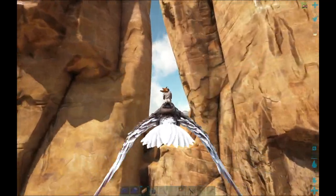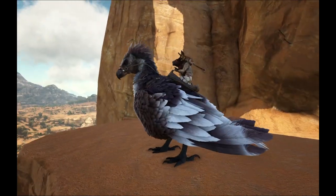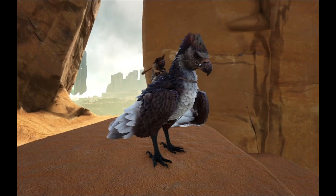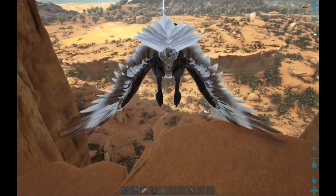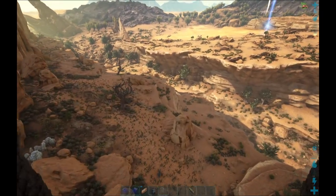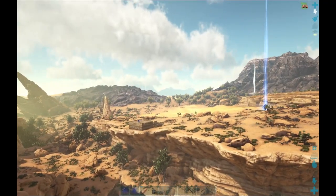And you can do it in reverse. If no holiday creatures are spawning in, you can activate an event, do a Dino Wipe, and then holiday creatures will start spawning in. If you've been watching my Season 2 playthrough, you know I've been having some issues with the Easter creatures — the Dodos and the Overraptors still spawning in. But yeah, they're finally gone.